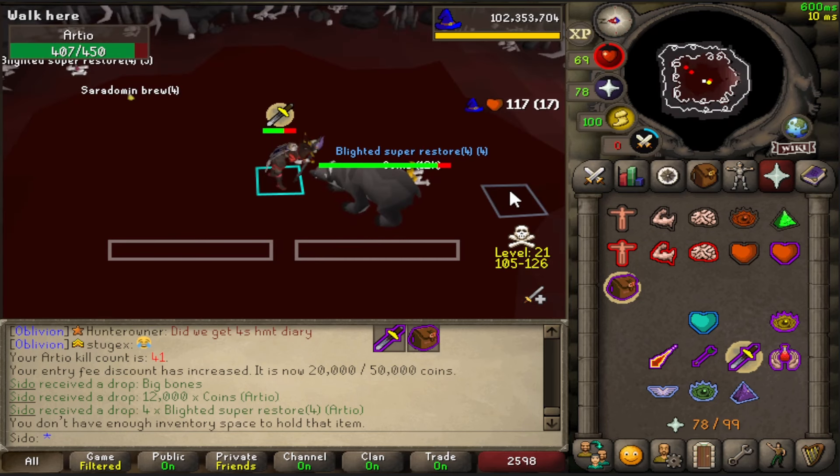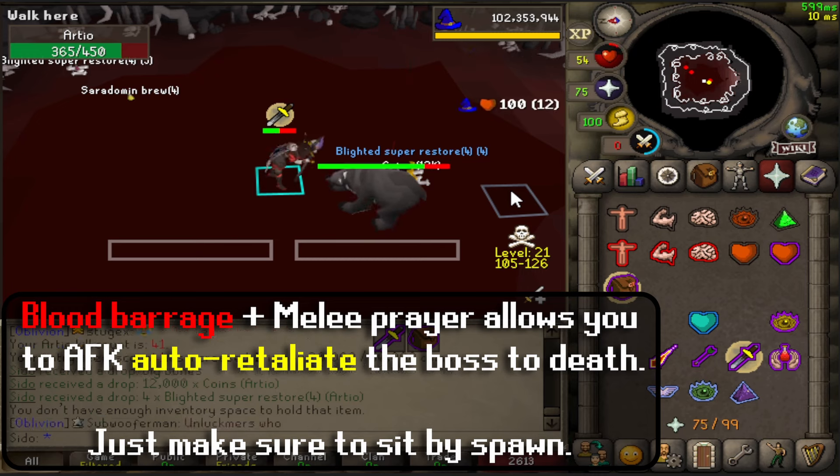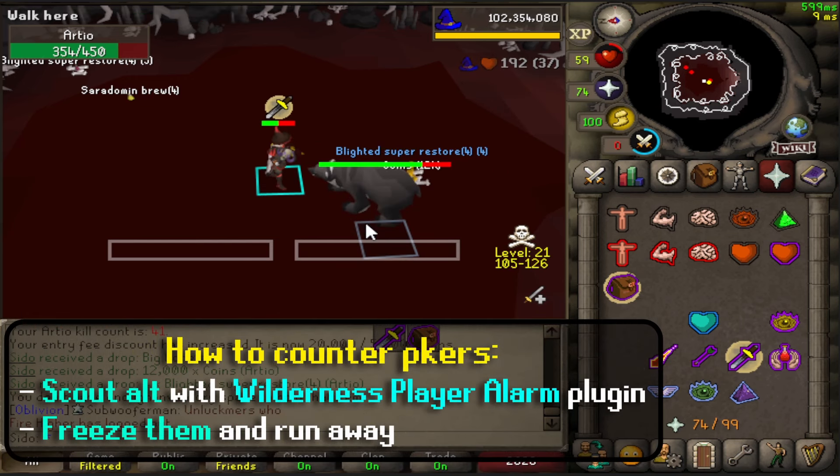Blood Barrage! As long as you pray melee, stand beside the boss, and Blood Barrage the whole time, you can sit back and auto-retaliate, only needing to keep an eye out for PKers — which can be solved by either having a scout outside using the wilderness player alarm, or just ice barraging them and escaping.